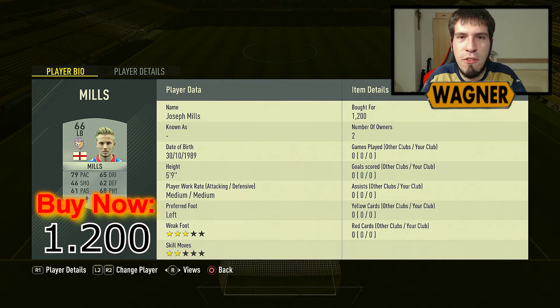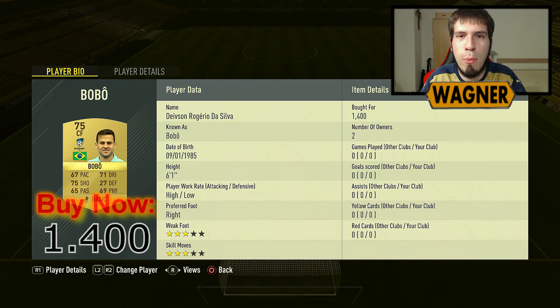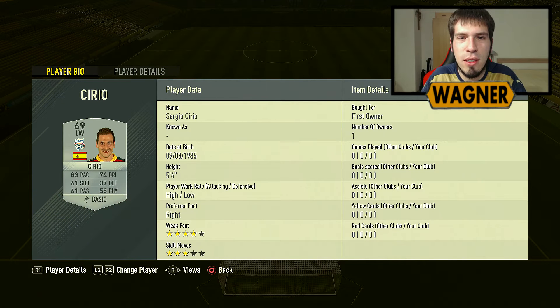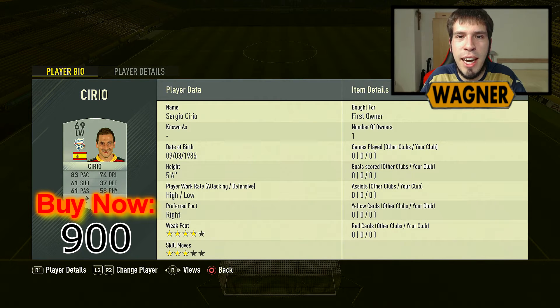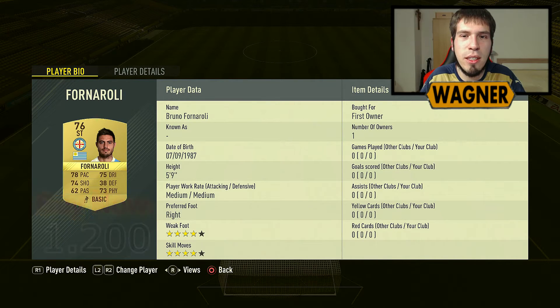Left back is Joseph Mills, 1200 coins. Valeri, 2000 coins. Mikael Tavares, 2000 coins. Bobo, 1400 coins. Nordstrand, 1300 coins. Sergio Cirio, 900 coins. And Fornaroli, 1200 coins.